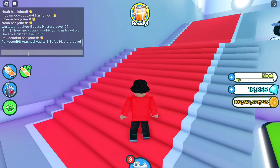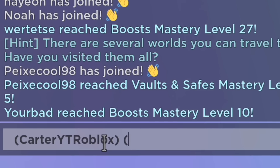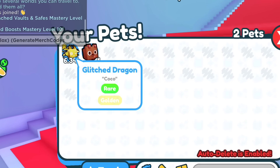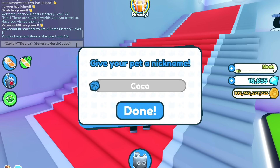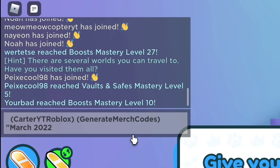Now what you guys need to do is go up to the chat right here. This actually works if you want to get gems, coins, merch codes, duped pets, and so much more. First, you always have to enter in your Roblox username in parentheses — so I'm going to do 'cardoyt' in parentheses because that's my Roblox username. Then you push parentheses again and enter 'generate merch codes'. If you wanted to dupe pets, you would put in the pet name like 'glitch dragon' instead of 'generate merch codes', and you also have to put in its nickname — for example, this pet's nickname is 'coco'.